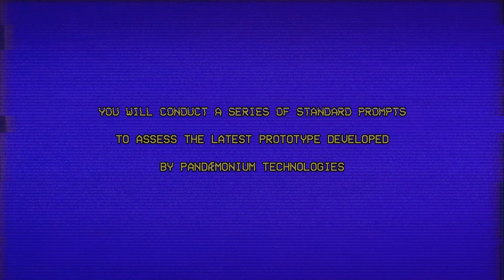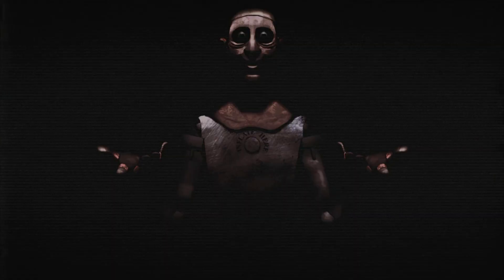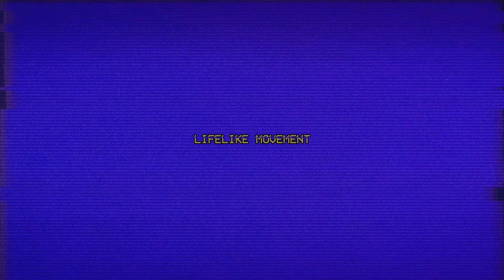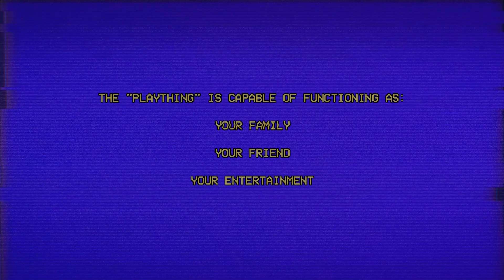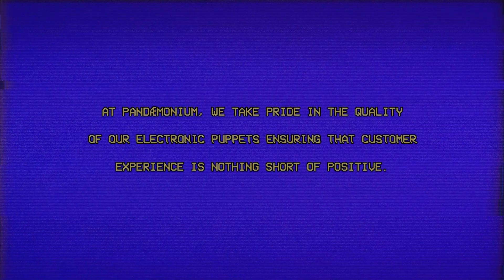You will conduct a series of standard prompts to access the latest prototype developed by Pandemodium Technologies. Choose 'normal' if prototype is responding correctly, choose 'not normal' if otherwise. Before you is the Plaything Prototype — he is a state-of-the-art talking companion. He is ugly, that's for sure. His features include lifelike movement, a lovely singing voice, and human-like response. The plaything is capable of functioning as your family, your friend... At Pandemodium, we take pride in the quality of our electronic puppets, ensuring that customer experience is nothing short of positive.